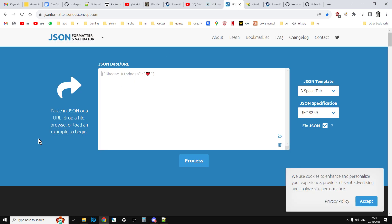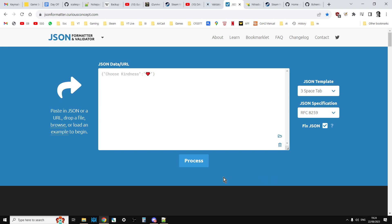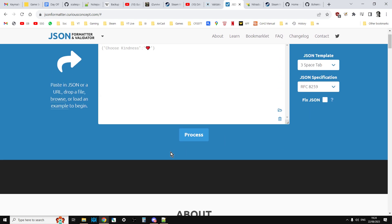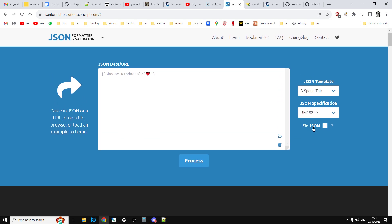Similarly, use the JSON formatter as well — the JSON formatter at curiousconcept.com. Watch out because it will actually fix the JSON as well if you have that option ticked, so maybe untick that so it doesn't auto-fix it. But the good thing about having the fix option is it kind of tells you what the error was.